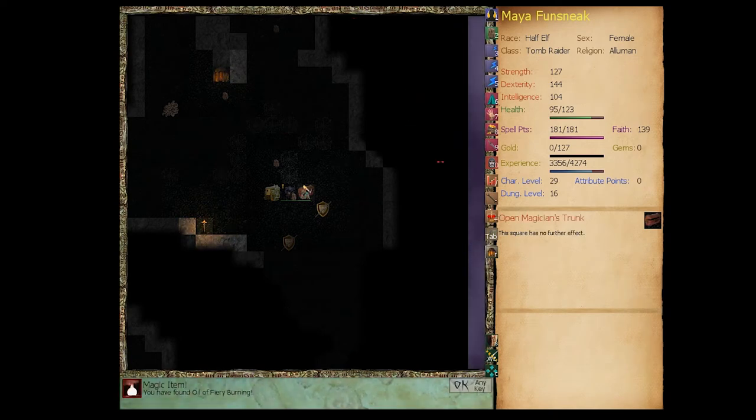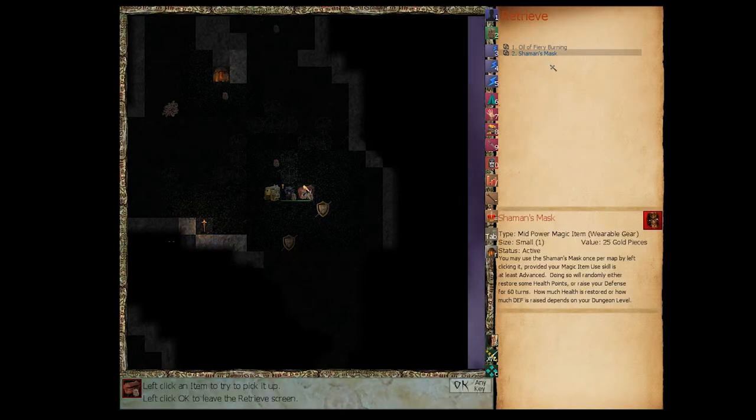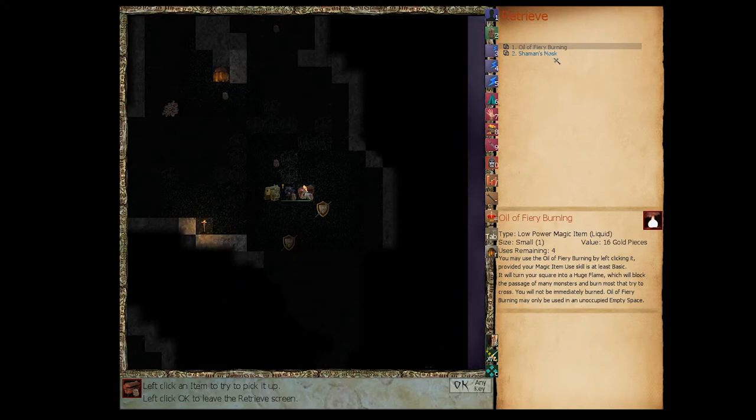He's running from us — thank god. Oil of Fiery Burning, that could be useful. Two of those and a Shaman's Mask. The Shaman's Mask: you may use it once per map by left-clicking, provided your magic enemy skill is at least advanced. Doing so will randomly either restore some health points or raise your defense for 60 turns; how much depends on dungeon level. Oil of Fiery Burning turns your square into a huge flame blocking many monsters. You won't immediately be burned. Let's take one.